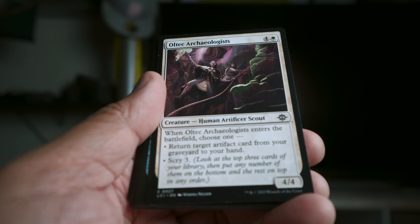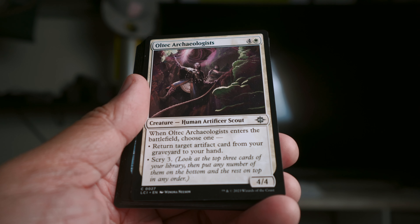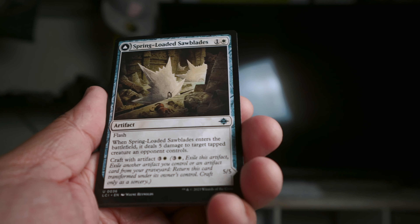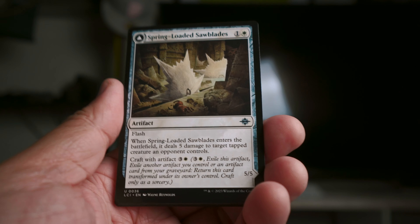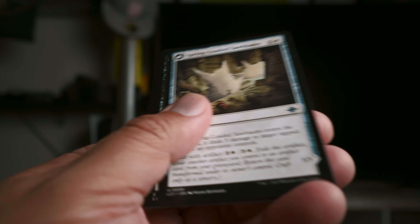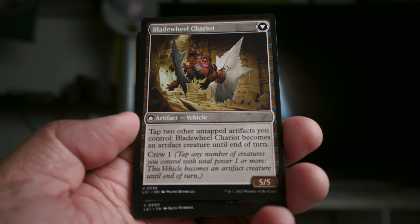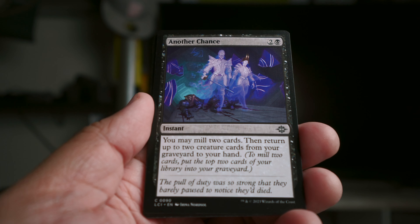Old Tech Archaeologist was fine — just a 4/4, probably the weakest card in the deck. It got sideboarded in and out at times. It scrys three when it comes in, and you can get an artifact back from the graveyard — not too bad. Spring-Loaded Saw Blades is a great white card: flash, deal five damage to a tapped creature. It saved me a lot of times. It then turns into a 5/5 vehicle that crews for one, or if you tap two artifacts it becomes an artifact creature. Another Chance lets you mill two to return two creature cards from your graveyard to hand — good card, instant speed.